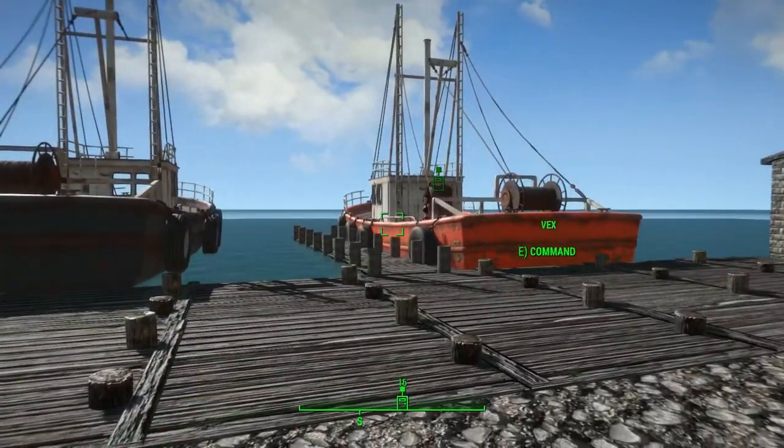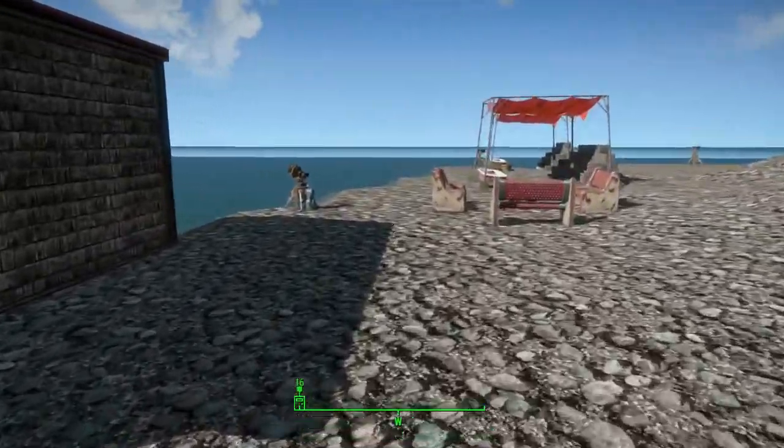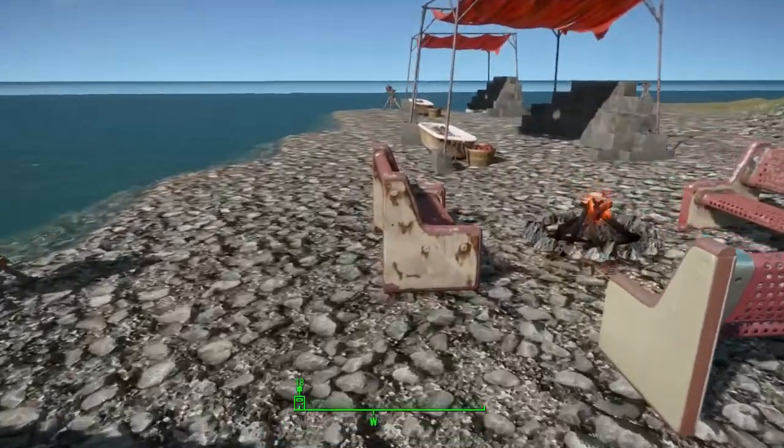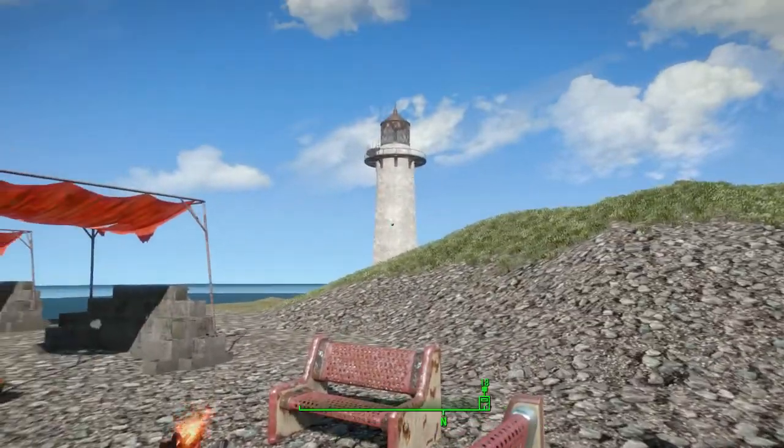You have this great dock, a little pier house here. And then over here for the caravans, I've also set up a little area for the caravans with a nice little roaring fire to keep them warm. And of course, a lighthouse.